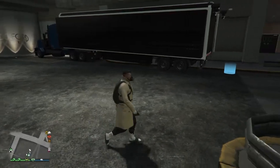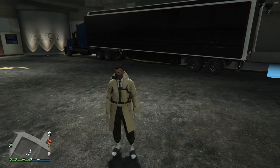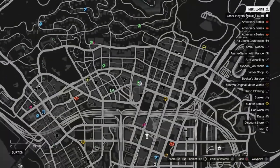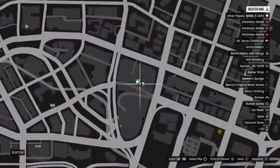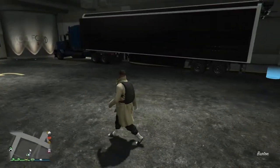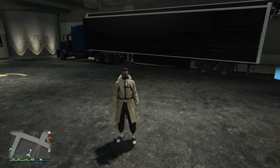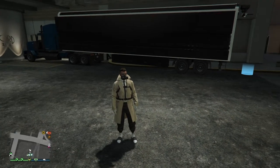I also forgot to mention that if you're going to be getting the vehicle, do not be in a CEO or motorcycle club. Here's the location where I suggest you guys do it — right here under here. I'm gonna give a quick shout out to my friends Crusty and Stormbeast for helping me out with this glitch — I'll leave their links in the description. So let's get into this glitch.